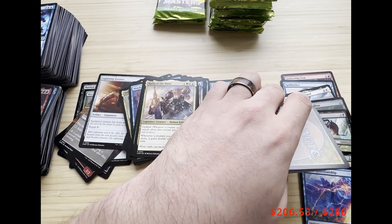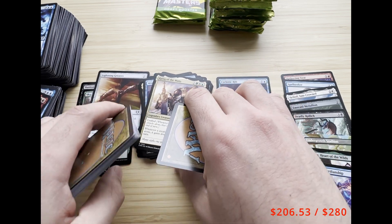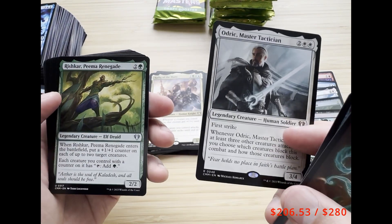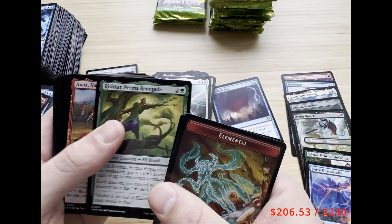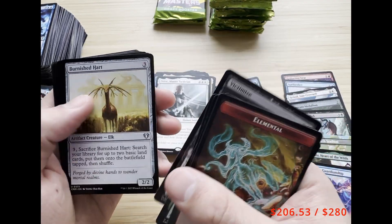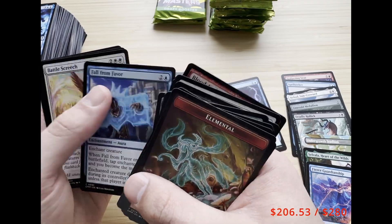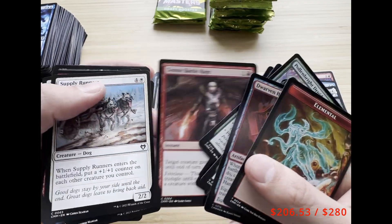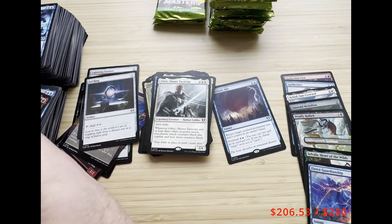I'm going to have to come up with a better system for where to put my packs. We got Audric and Rishkar — Rishkar's a great card, especially for +1/+1 counter strategies — Anax, and a Sol Ring. There are plenty of cards in this set that got demoted to uncommons. Kartar's Wrath is one that used to be a rare but is now just an uncommon.